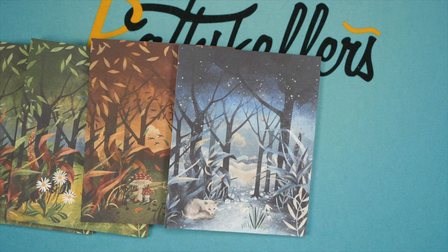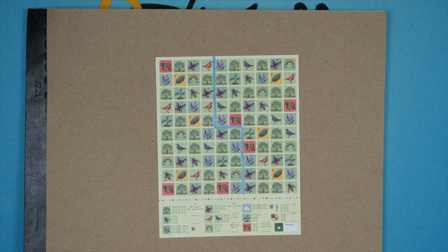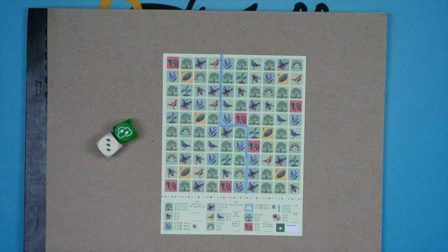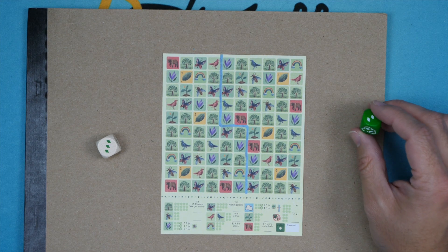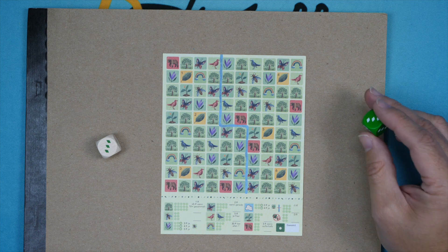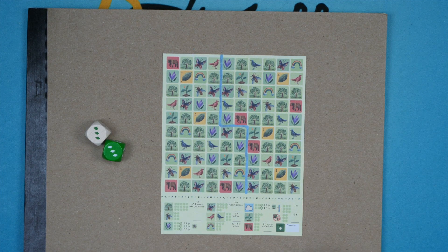I'm going to be showing you one from the first stack. The rules for scoring are going to be across the bottom. Everyone plays simultaneously based on the same roll. The game comes with two dice — they are identical, they have one one, two twos, two threes, and a four, and one of the twos has a cloud symbol. They are identical except for the color.